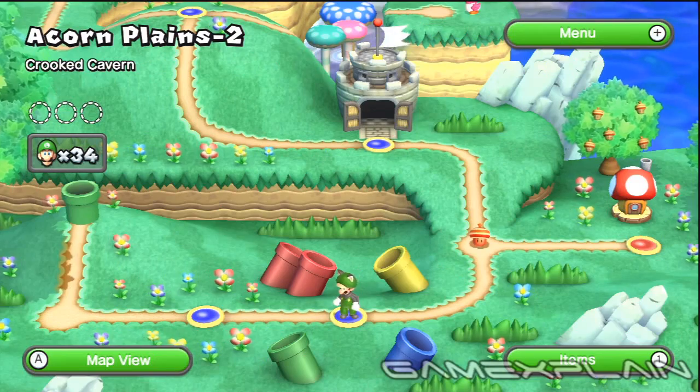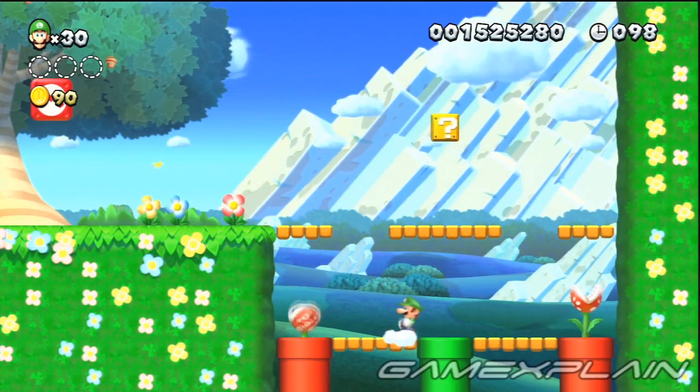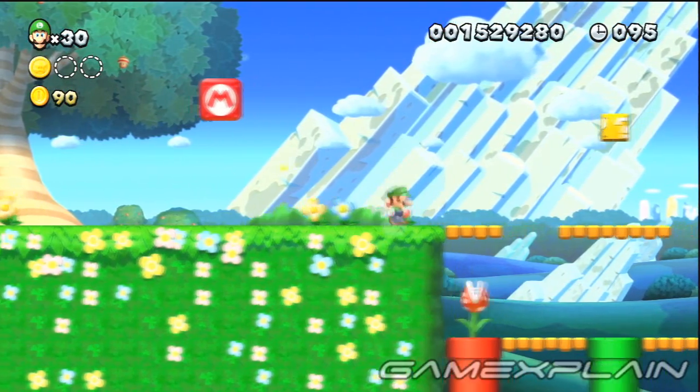There are 3 Star Coins and a secret exit to find in Acorn Plains 2, Crooked Cavern. At the start, drop off the ledge and venture into the wall just left of the 3 pipes to find the secret area of Star Coin number 1.